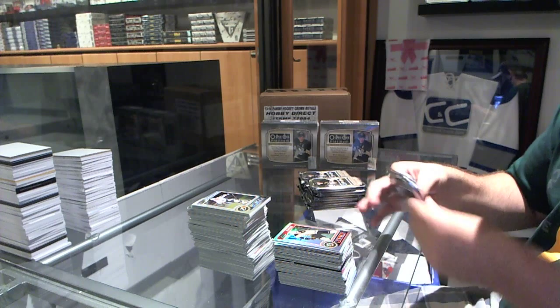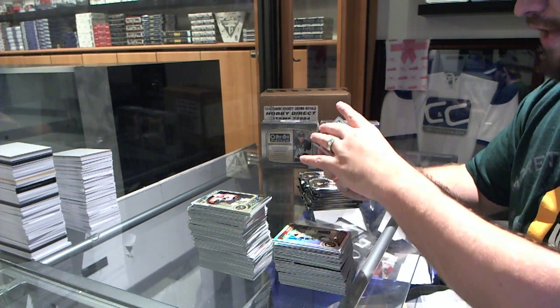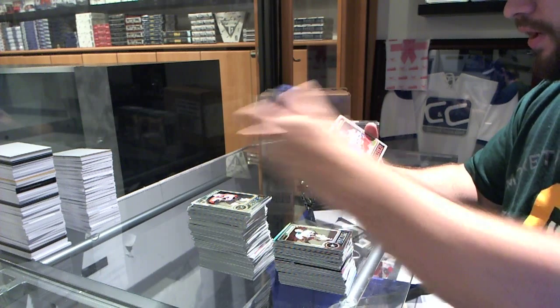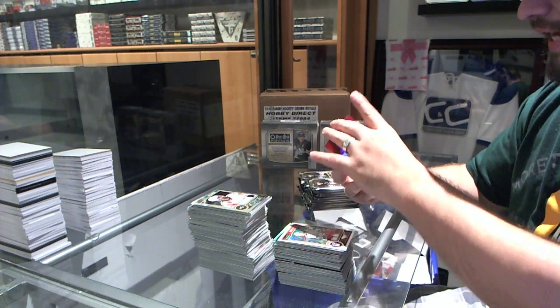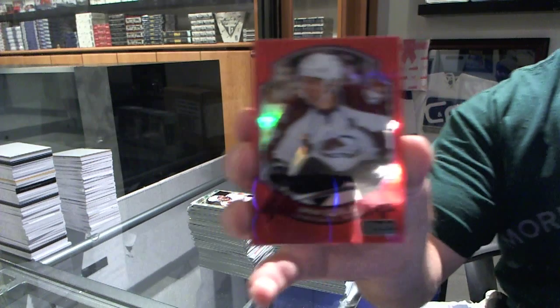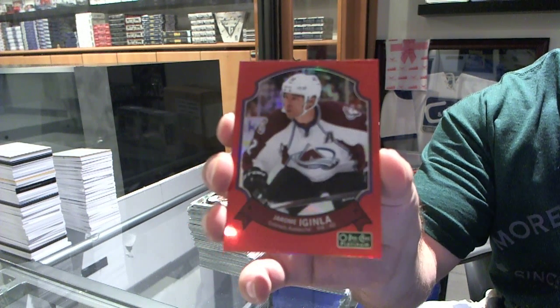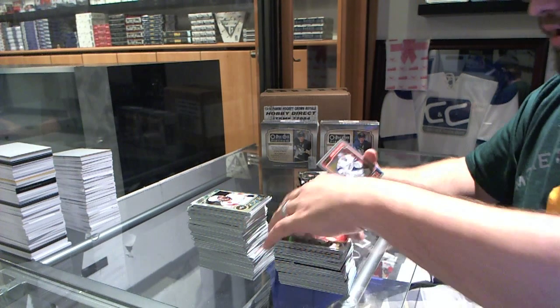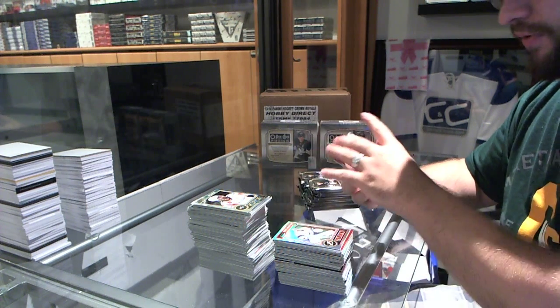Just the sheer amount of cards that you get in this thing. We've got a John Klingberg rookie for the Dallas Stars. A white ice, number to 199 of Derek Stepon for the New York Rangers. A red border of Jerome McGinla for the Colorado Avalanche — older, really hard to get. We've got an Andre Vasilevsky rookie refractor for the Tampa Bay Lightning.